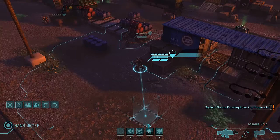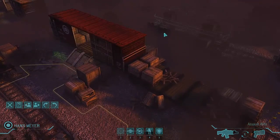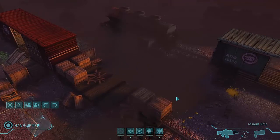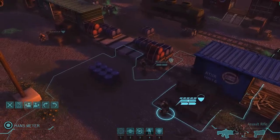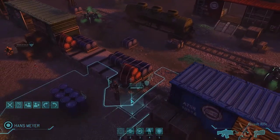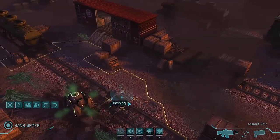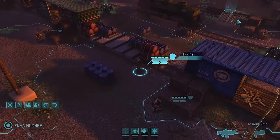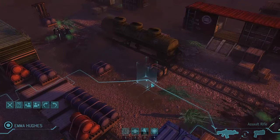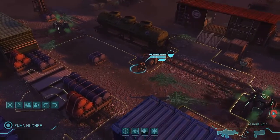If I've done my math correctly, we have one more alien over in this direction that we need to worry about. He probably scurried somewhere behind this box car when the animation triggered and these guys came over. I think this is going to be the last alien for this initial level, so let's try to get him killed without losing any of our guys - that's really ideally what we want to do here. With that in mind, I'm going to be a little bit conservative in how I approach this.